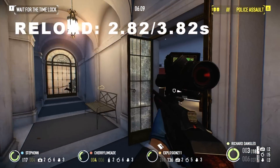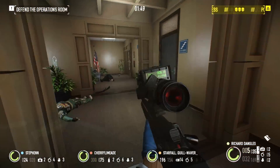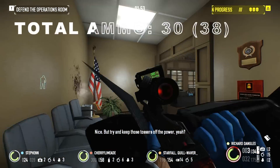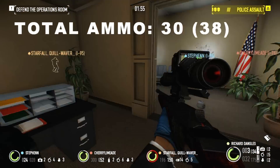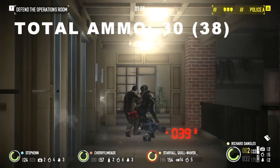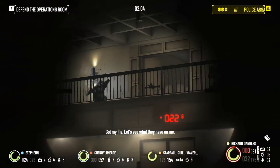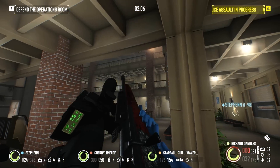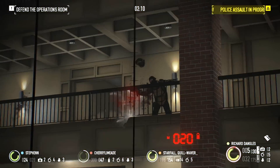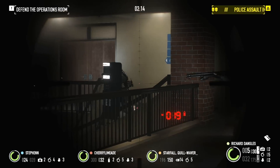Total ammo supply is a bit low at 30 rounds, giving you just five magazines in total. Combined with a weak ammo pickup, it's best to make every shot count. Try lining up two or more enemies in order to gain back additional ammo if possible. If ammo is still too low, consider investing in the Fully Loaded skill — the base version increasing total ammo and the aced version increasing ammo pickup.